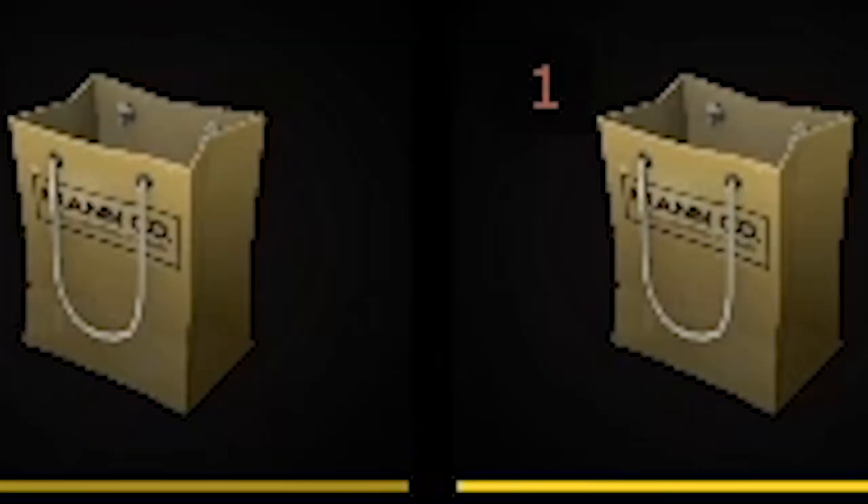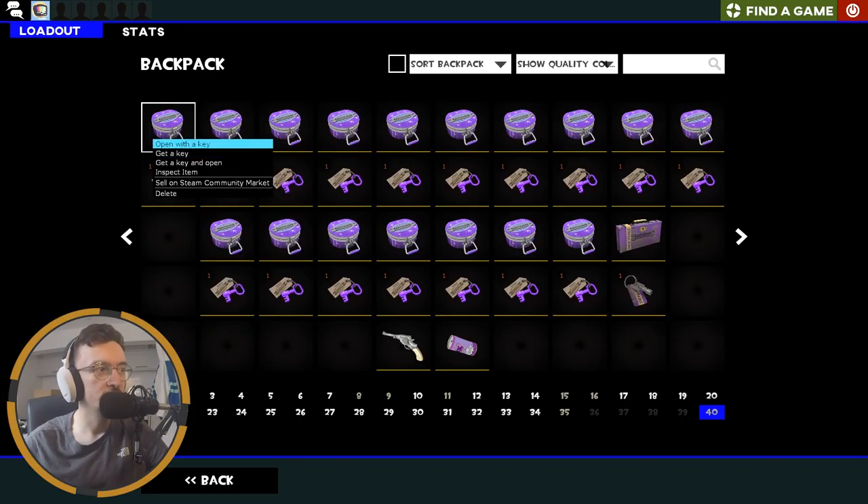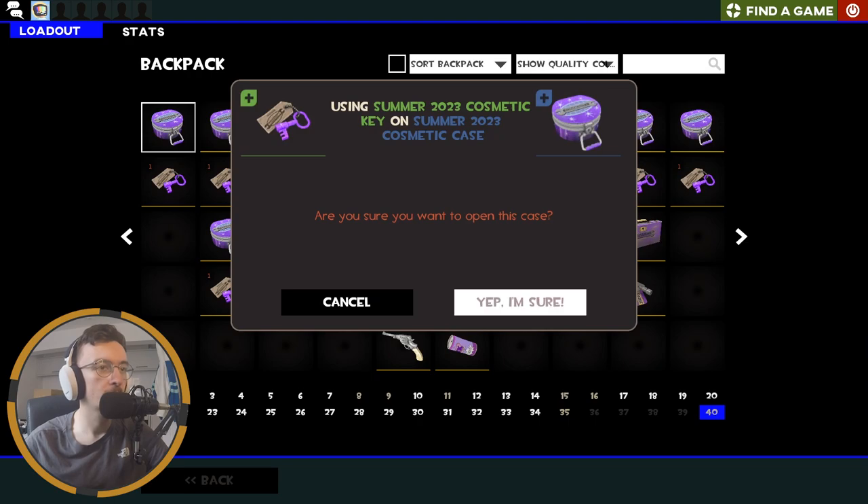Plus two Manco packages that are going to have some mid in them, but we'll get those out of the way now. Let's just jump straight into it with the first case. Let's see what's in it - give me something good, come on. Give me an unusual. That's what we want.